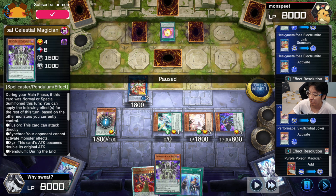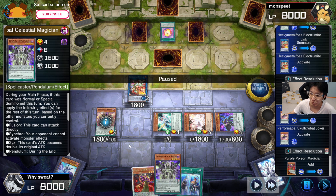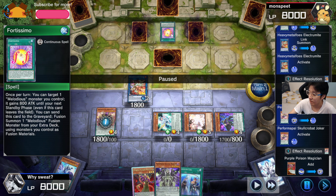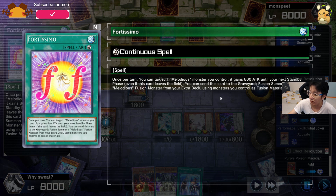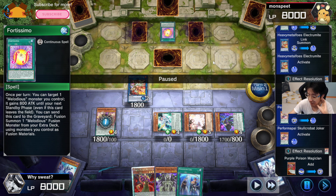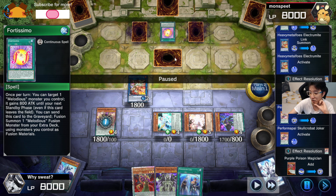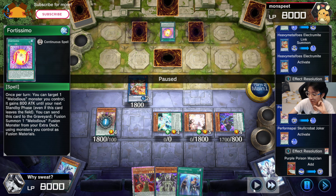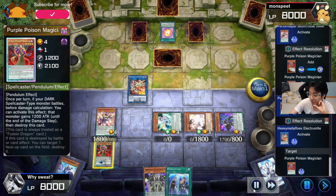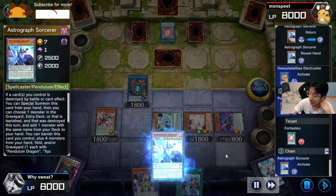Electromite chains with Double Iris, which searches Astrograph to come out, and Astrograph searches Wisdom Eye because you just destroyed it. If you read this card, it doesn't have any really strong effects — you can just keep it on the field since it has no negation. You don't always need to prioritize destroying cards; take note of what the opponent has. If something can disrupt your play, destroy it, but cards like this don't affect your gameplay. In this case, I can pop Purple Poison to destroy the Spell and draw one, then Astrograph itself comes up to add back another Purple Poison.